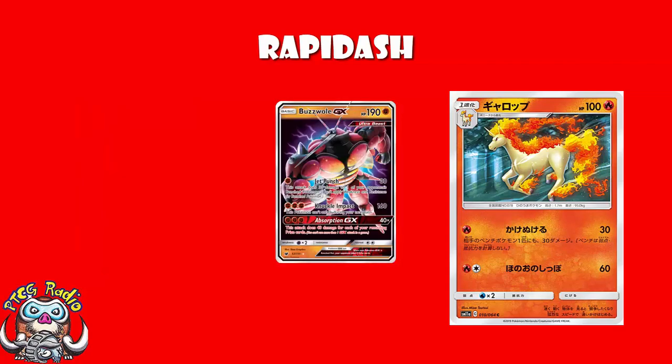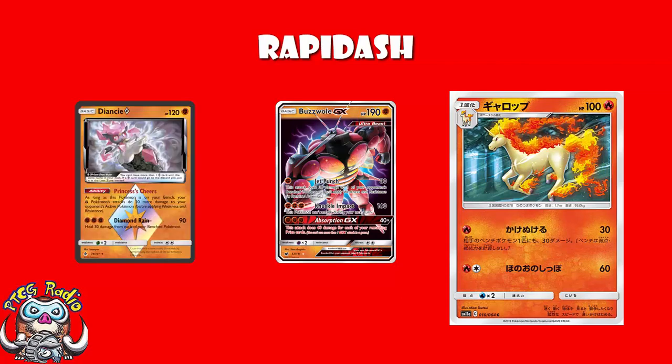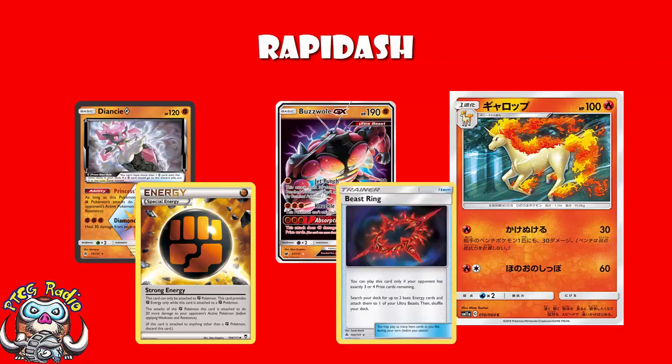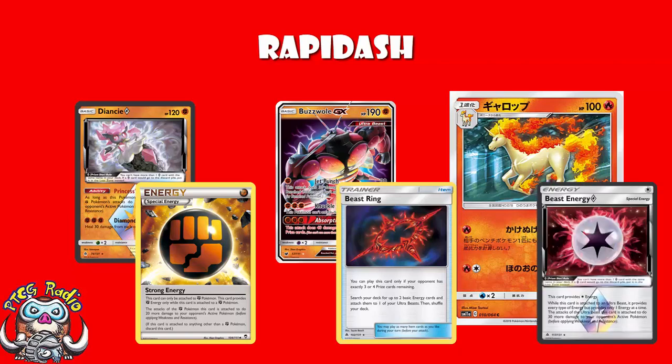Buzzwole's Jet Punch was amazing. But we also had Diancie Prism Star and Strong Energy, so it wasn't really ever hitting just 30 to the Active. Plus, you then had stuff like Beast Ring and Beast Energy, and big attacks as well. Just using Beast Energy and Diancie Prism Star, you'd be hitting 80 to the Active, 30 to the bench.